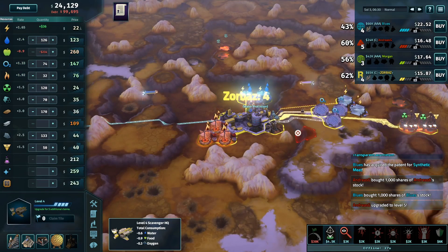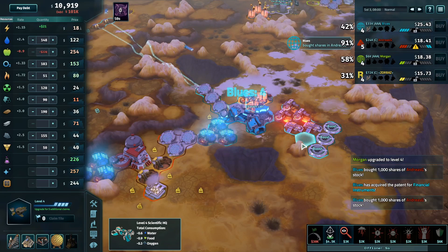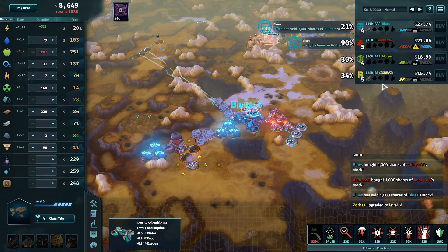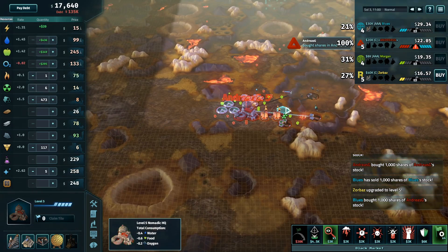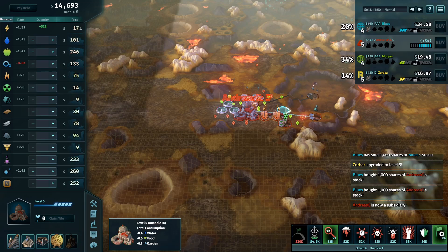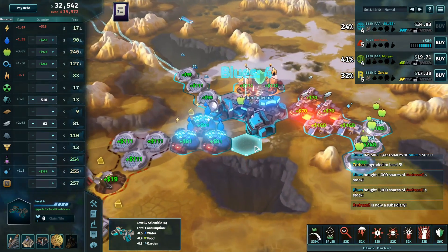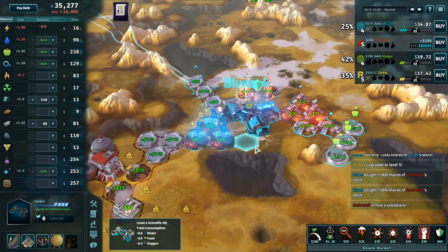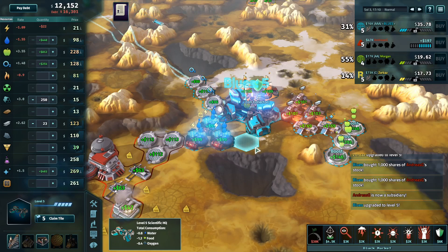Zorbaz's number is only a four, meanwhile Andreas G is at five and Blues at four too — but Blues has a lot of cash. Blues is starting to get aggressive against Andreas G, having picked up financial instruments and synthetic meat from his patent lab. Blues manages to get the buy done just at the last moment before Andreas can defend himself, picking up a nice nomad. Blues looks to be in a great position for what I believe would be his third win of the day.